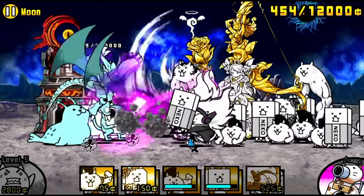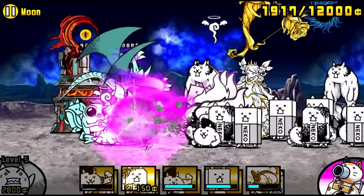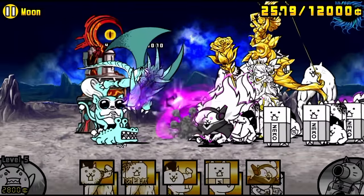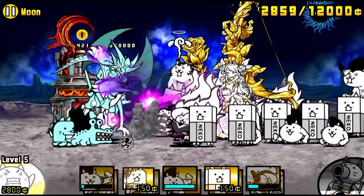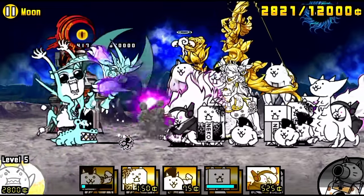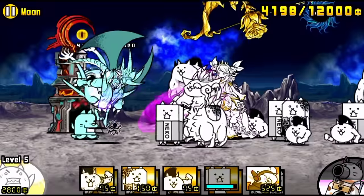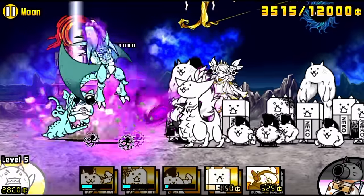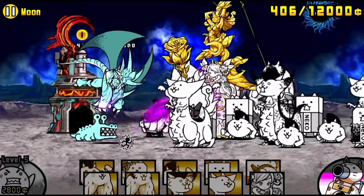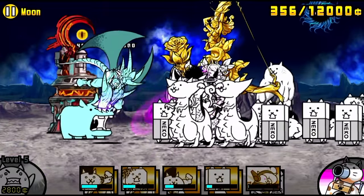If you aren't grinding constantly in the mid-game of Battle Cats, you are going to fall behind and struggle a lot. This is by far the grindiest part of the game, so absolutely keep that in mind going forward. You can probably guess what I recommend doing right after Into the Future Chapter 3. You have two options: one, you absolutely start grinding out the Cat Fruit stages, the XP stages, and Cat Ticket stages. That is the first option, and the way to go right after beating Into the Future Chapter 3, and I'll explain the reason in a second.